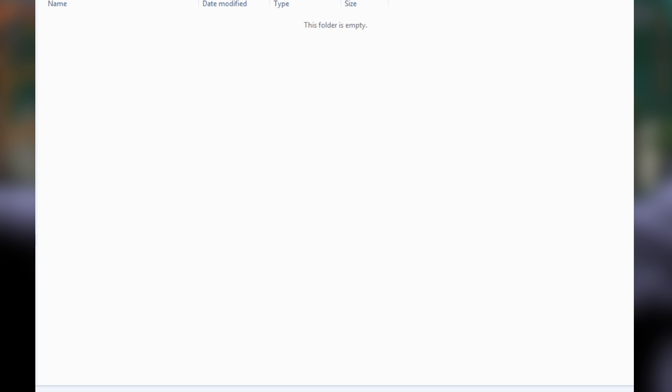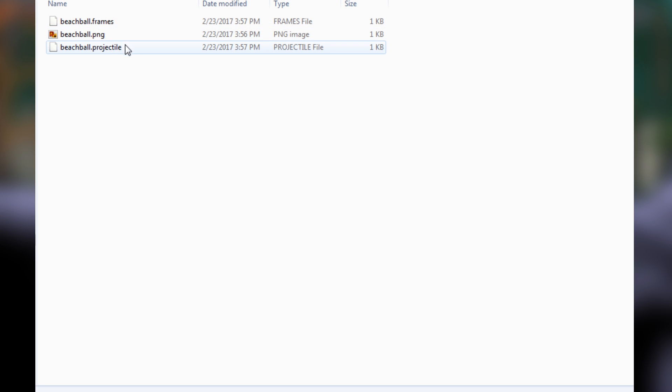Then we're going to go inside that projectiles folder and create another new folder called throwable. We're going to go inside our throwable folder and copy the beach ball folder into it. We're going to rename this folder to morb ball.